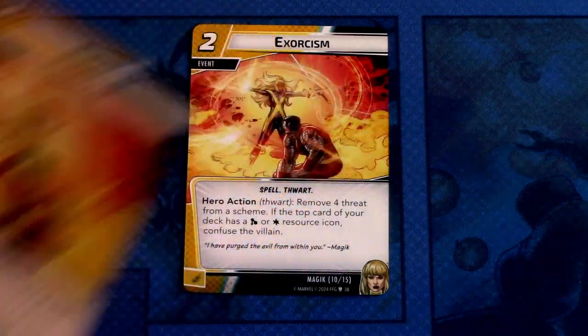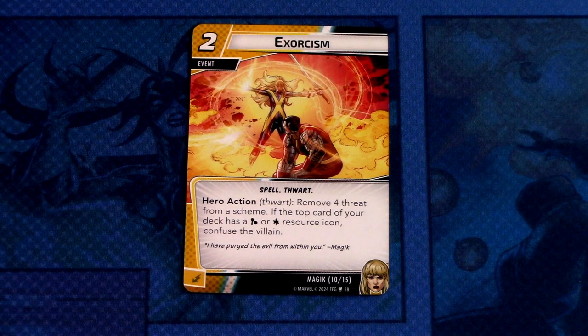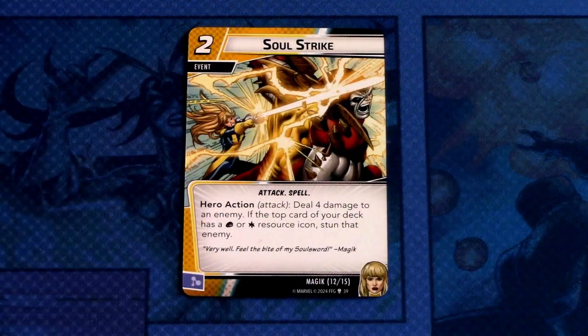Next up we have Exorcism — two copies, a two cost event, Spell and Thwart traits. Hero action, thwart: remove four threat from a scheme. If the top card of your deck has a mental or wild resource icon, confuse the villain. Committed as an energy resource. Then we have Soul Strike — two copies, a two cost event, Attack and Spell traits. Hero action, attack: deal four damage to an enemy. If the top card of your deck has a physical or wild resource, stun that enemy. Committed as a mental resource.